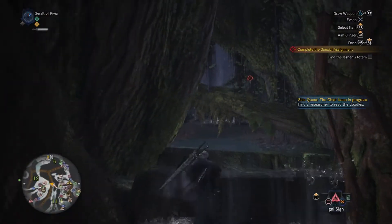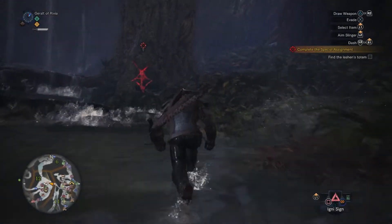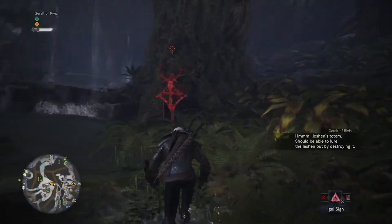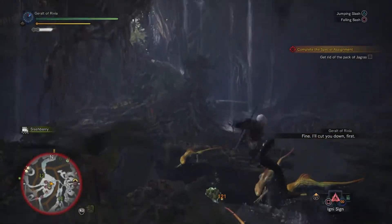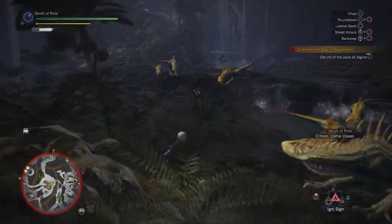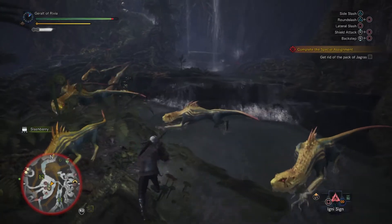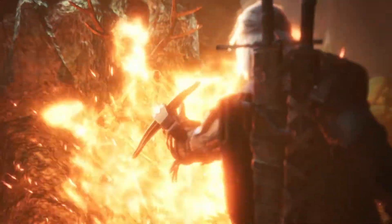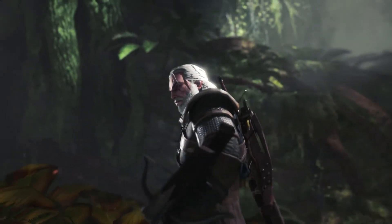When you do that you find this totem, and this is where the Leshen that you fight brings in demented Jagras that are a lot stronger and highly annoying - they attack you like the velociraptors in Jurassic World. You have to kill these, then you activate the totem and the Leshen appears. This fight is really cool and it's a really interesting take on it.